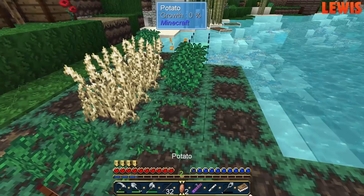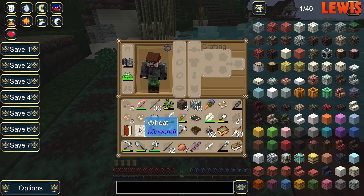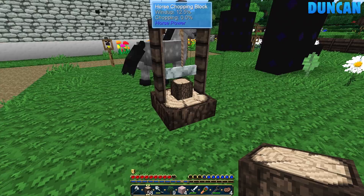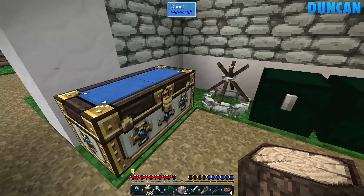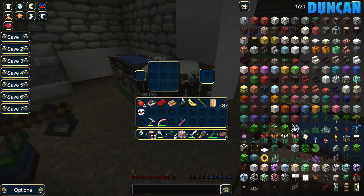Some potatoes have grown, and some wheat's grown, and we've got some additional wheat seeds so I'll plant those up. This is the one that chops the logs, right? I need to get a hopper set up for this log system. We need whoppers and hoppers. I've got a hopper on me actually. I've got a wooden hopper. I need two hoppers — not too hard to make.